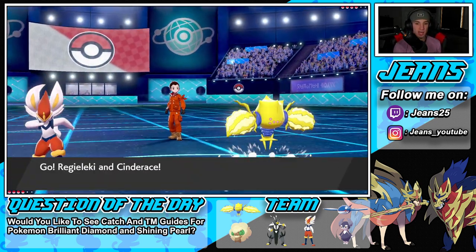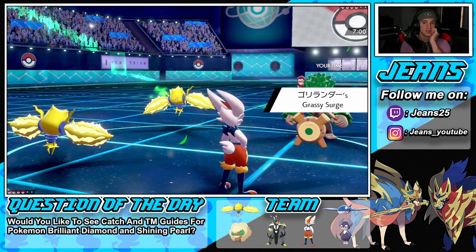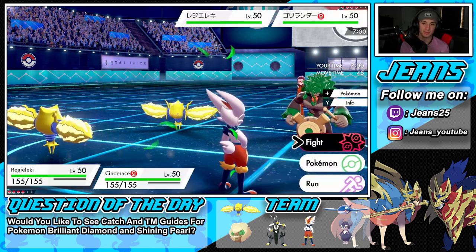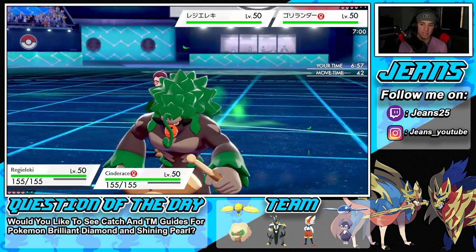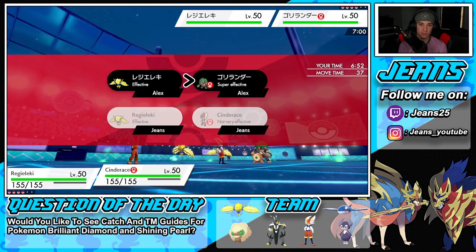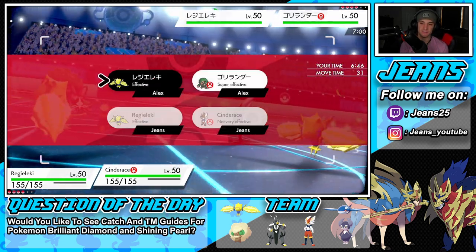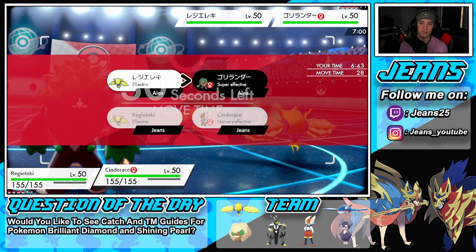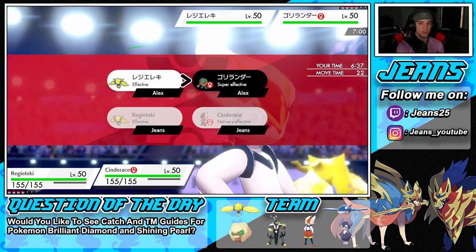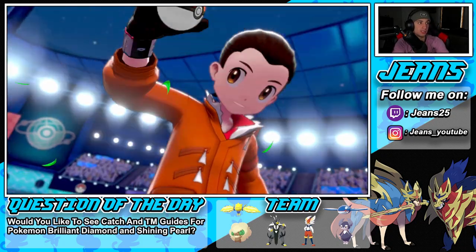Regieleki and Rillaboom gets the lead here. I think I just Dynamax Cinderace and roll out with an Airstream and Protect Regieleki. I could get some nice speed here. I'm thinking protecting Regieleki and then Dynamaxing — I could go into a fireball. I really do not want to change to flying type if he has Rillaboom on the field, so I'm just going to stick with fire and see what he does. Hopefully he's faking out Regieleki, because then a G-Max Fireball is going to absolutely dump on that Rillaboom.